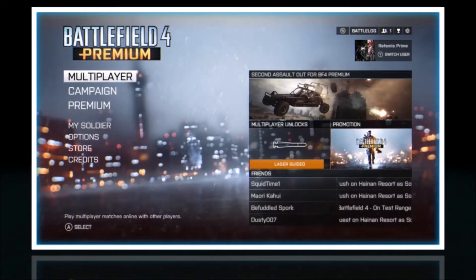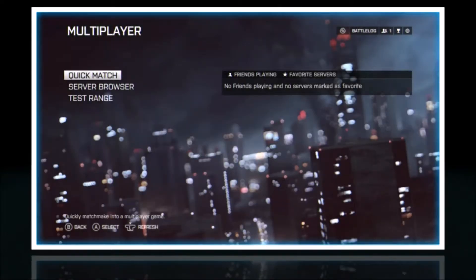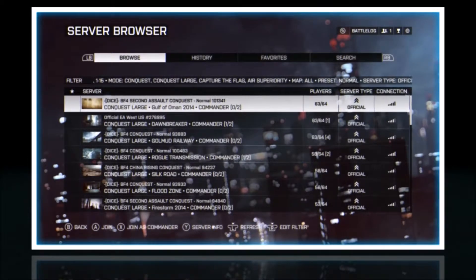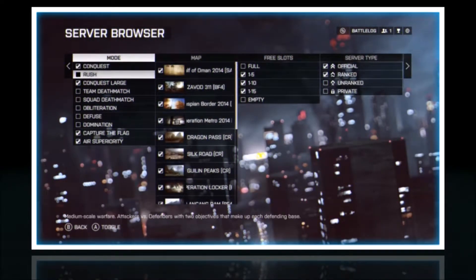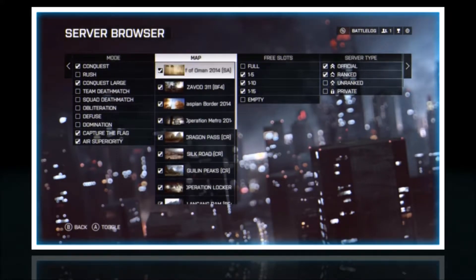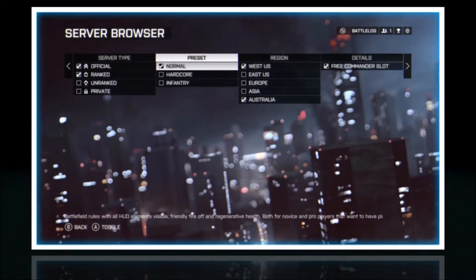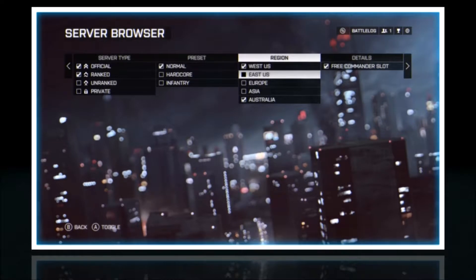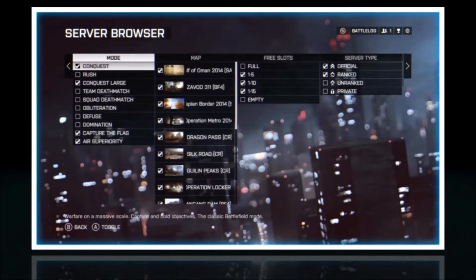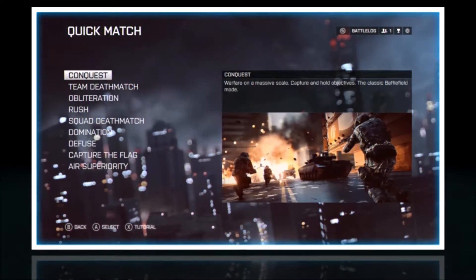We'll have a look at the game modes and then the server browser. There's also the test range — here's how you get to it. In the server browser, on the left we've got our game modes, the maps, free slots in the server, and the server type. I've got official and ranked, presets set to normal, and Australia for my region — that may differ for you depending on where you are in the world.